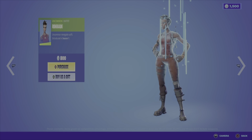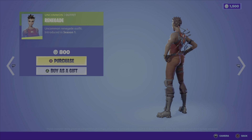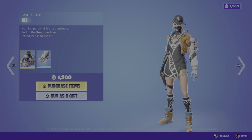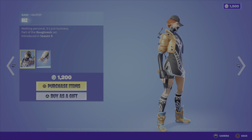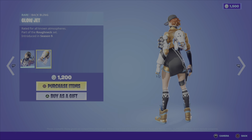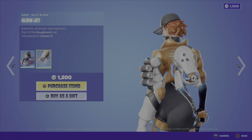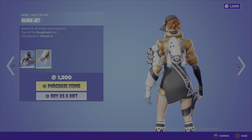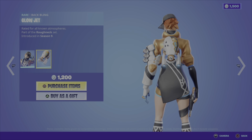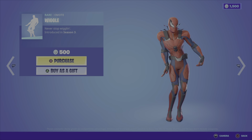On to the daily items: we've got the Renegade outfit from Season 1 — plain, simple, classic — at 800 V-Bucks. We have the Biz outfit from the Roughneck set, Season 9, a funky looking outfit that comes with the Glow Jet back bling. It's a unique back bling — it goes well with the white arm on one side and the other side kind of matches the opposite arm — at 1,200 V-Bucks.